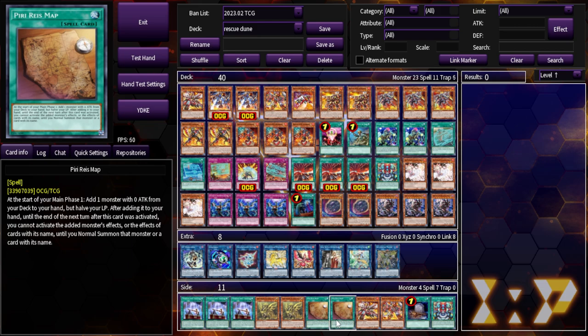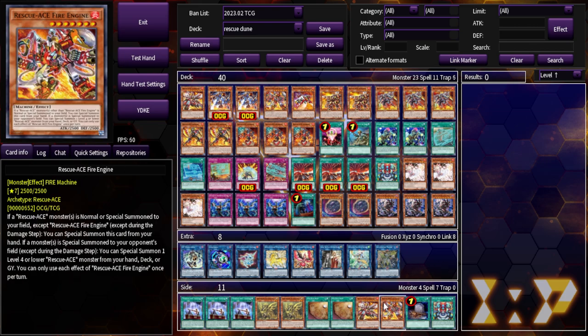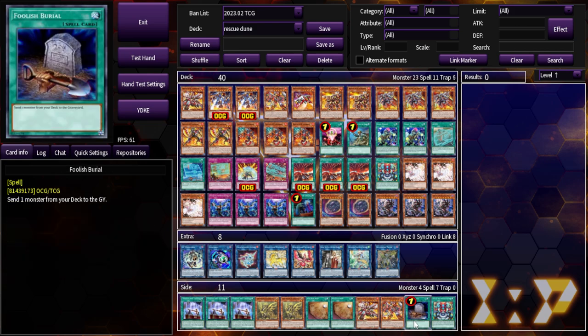That was all for now. Let me know what you guys think about Rescue Ace and their Duelist Nexus or Cyberstorm Access support, and I'll catch you guys in the next video. We have more Super Heavy Samurai builds coming, and then we're getting into Tellarknight, and whatever else I promised from the poll. I think the final one is Rescue Ace. I hope you guys enjoyed — catch you in the next one, peace.